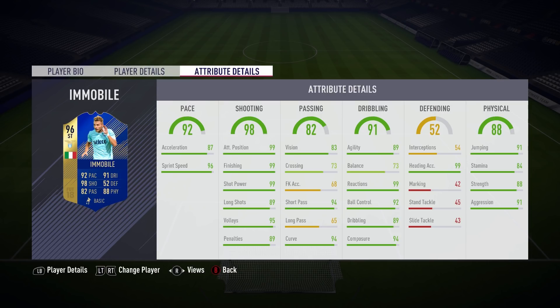His passing stats look pretty average from a technical point of view — average crossing, poor long passing, but decent short passing. In the dribbling department, he has good ball control and a pretty good in-game dribbling stat too. Physically, at six foot one, Immobile has 91 jumping, 88 strength, and 99 heading accuracy.